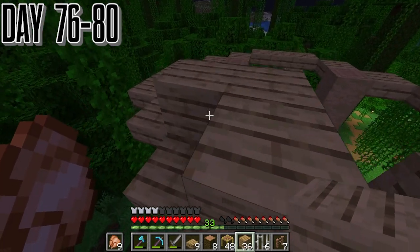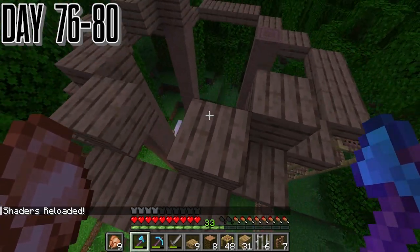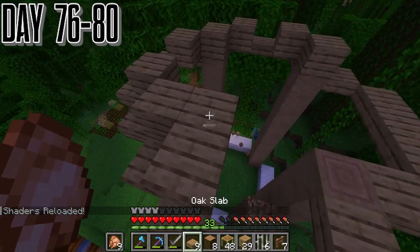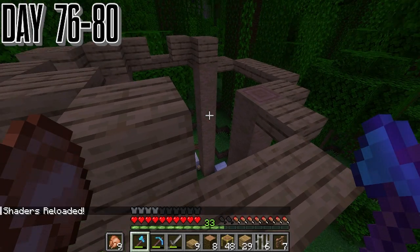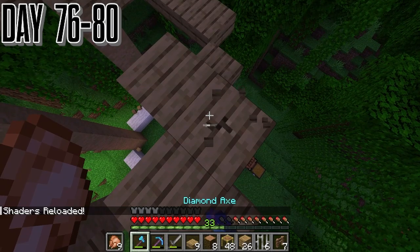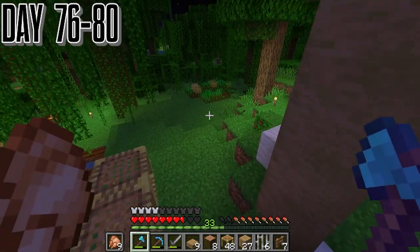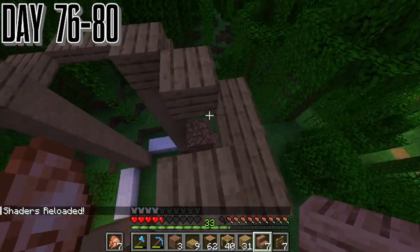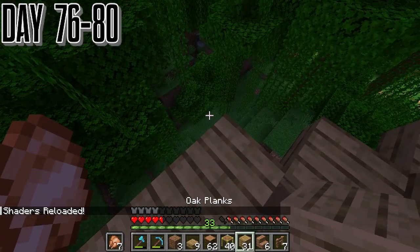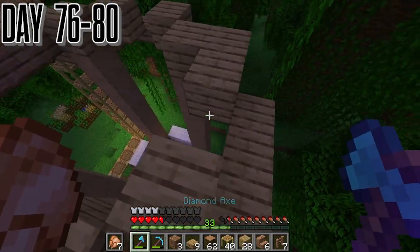Day 76 — we start working on a little silo. We work on the roof first because we actually have the blocks for that. This roof is pre-built on another world just to make sure I don't mess up. It's not that difficult but I just keep falling off, and I'm pretty sure eventually I get blown up by a creeper — that set us back, but we got through it. We still need to light this place up but we never get to that.